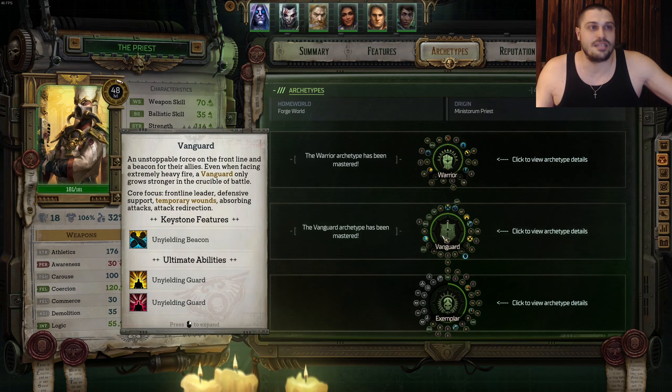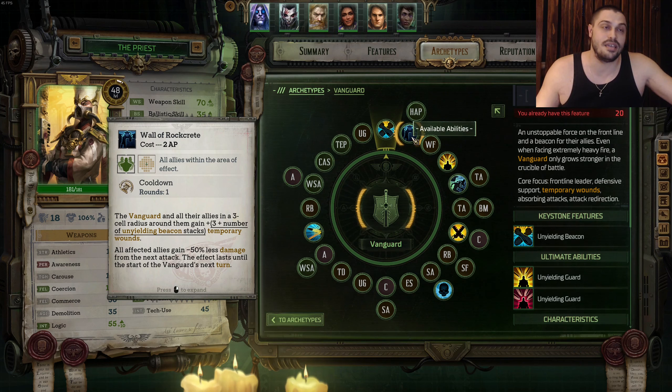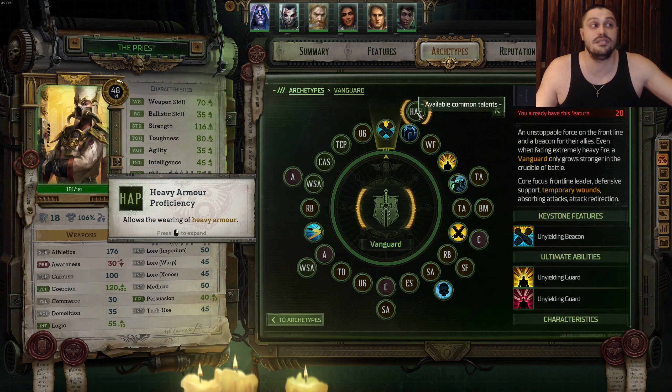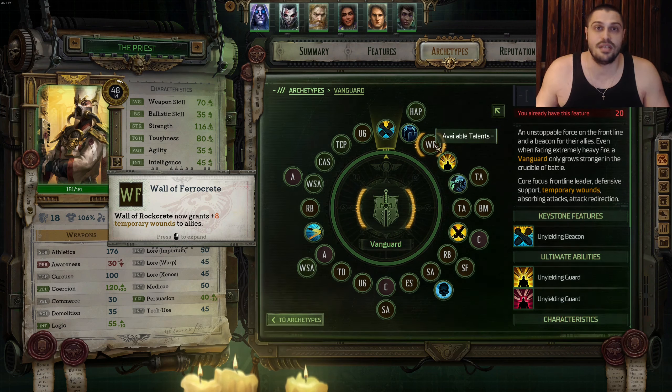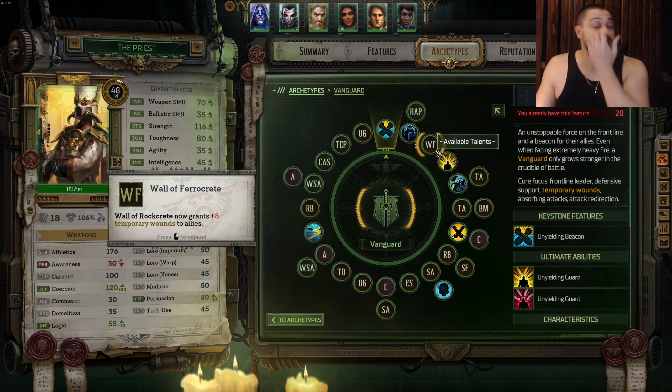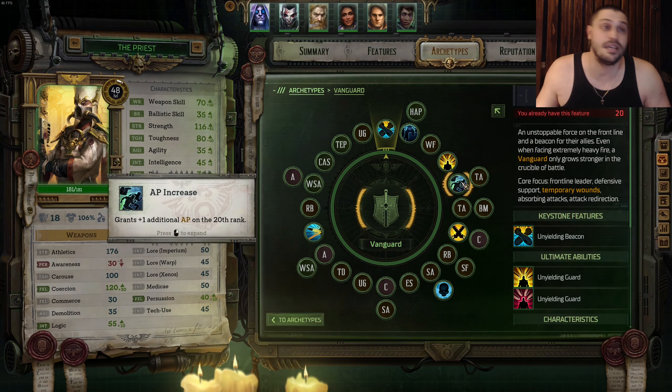After that we become a Vanguard with Unyielding Beacon, which provides additional tankiness. The first ability we learn is Wall of Rakret, into Heavy Armor Proficiency. Now we equip Heavy Armor — the first one you find or buy in the game. Pick your armor well: the higher the Deflection, the higher the armor, the better. After that comes the upgrade for Rakret, which becomes Perokret. Then we get the Unyielding Guard Ulti — a huge power spike with Action Point increase — into Toughness.